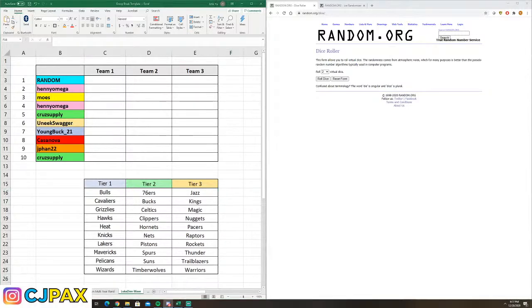Let me just make sure my list is correct here — it was quite a chaotic fill. Cruz at 5, Henny at 4, Cruz at 10, Young Buck at 7, Casanova at 8, Unique Swagger at 6, Moze at 3, Henny at 2, JFam originally said 4 but wants 9, Random closing it out at 1, and Loopy at 0 — unfortunately there is not a 0 spot.